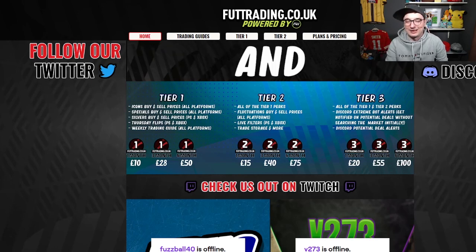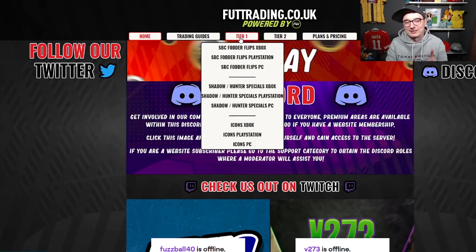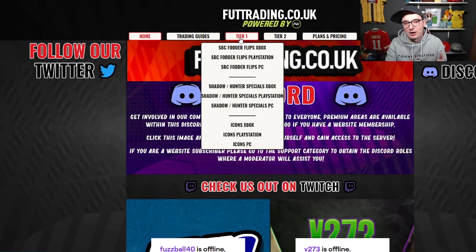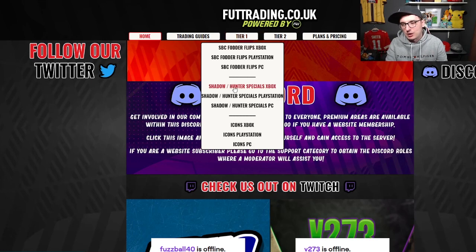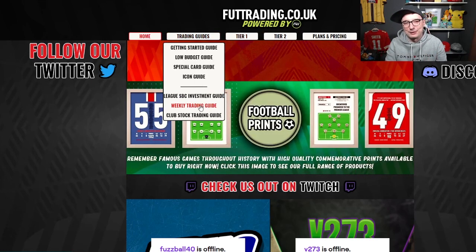You've just got to subscribe to enter. For £10 a month — just £10 — you get yourself access to Tier 1, which is buying and selling prices for our Fodder Flips, for our special cards, for our icons, and the weekly trading guide and club stock guide that are handwritten by me.